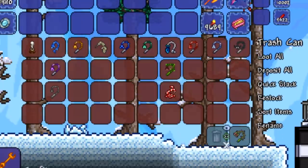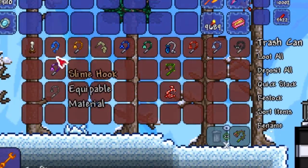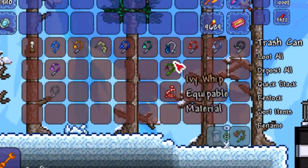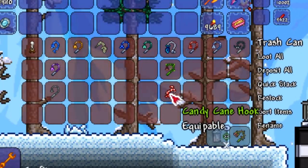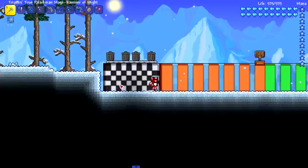We're starting with pre-hardmode hooks, arranged from shortest to longest range. A couple of them are stacked on top of each other because they go the exact same distance — for example, the slime hook, amethyst hook, and grappling hook all go the same distance. Same thing with the fish hook, ivy whip, and candy cane hook. That's why we won't be testing all of them individually.